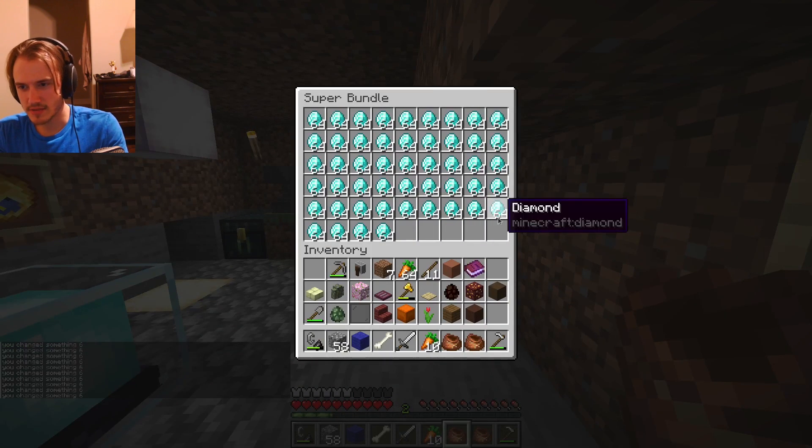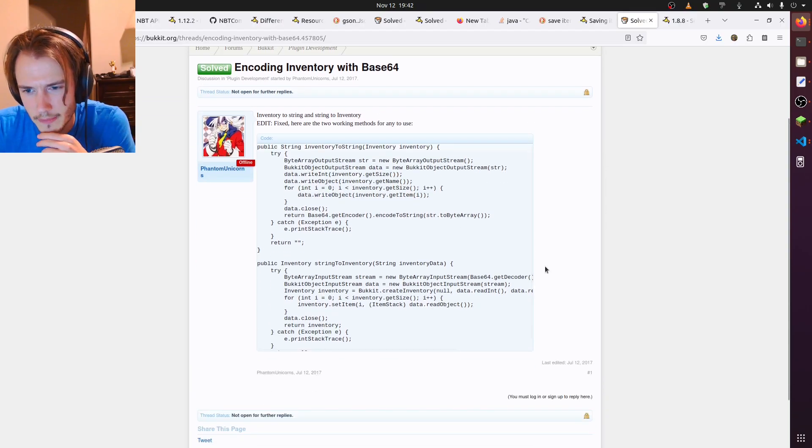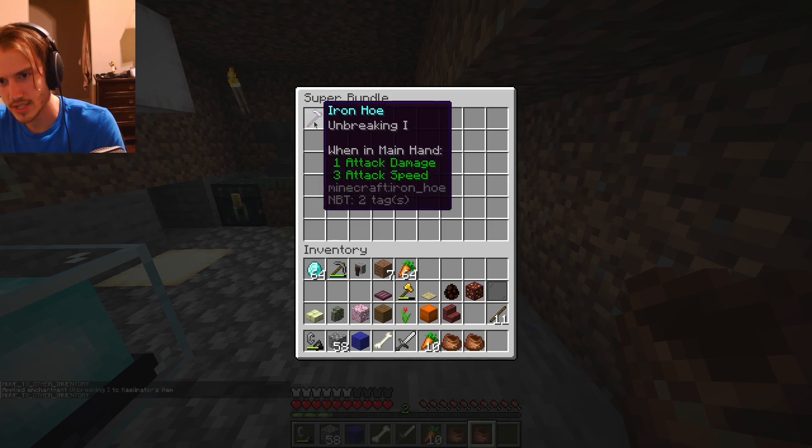It saves! If I put a stone shovel in there it's persisted — encoding the inventory with Base64. Let's copy it and enchant it — it's got Unbreaking. And when I reopen it, it's still got Unbreaking.